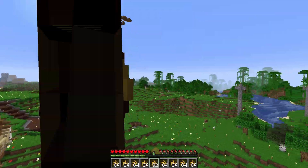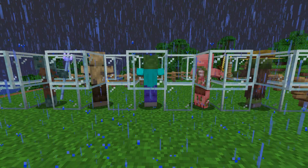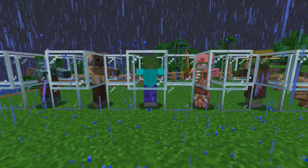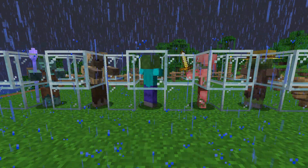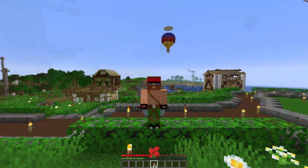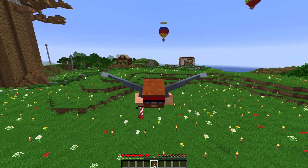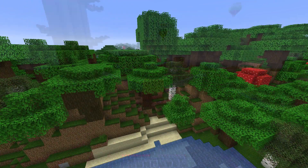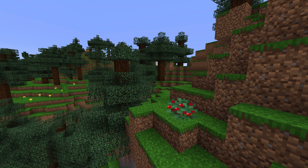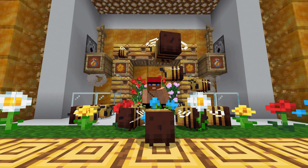A spawn egg for the bee was added. Speaking of eggs, Drowned, Husk, Zombie, Zombie Pigman and Zombie Villager eggs can be used on adult versions of these mobs to spawn baby variants. Elytras can now start to glide as soon as the player jumps, as opposed to before when the player had to descend after a jump and then activate them. Birch trees are generating in the dark forest biome again. Sweet berries are now generating in giant taiga biomes.